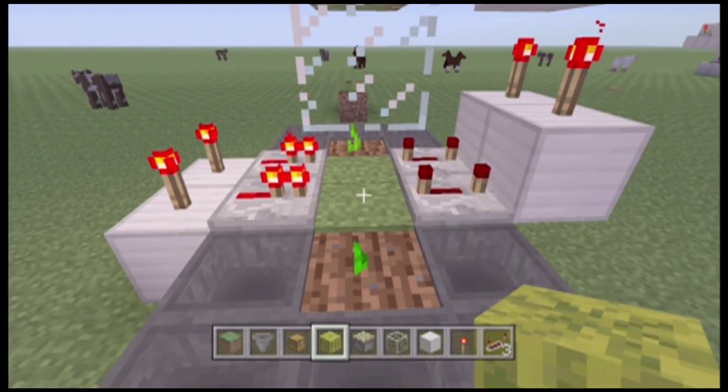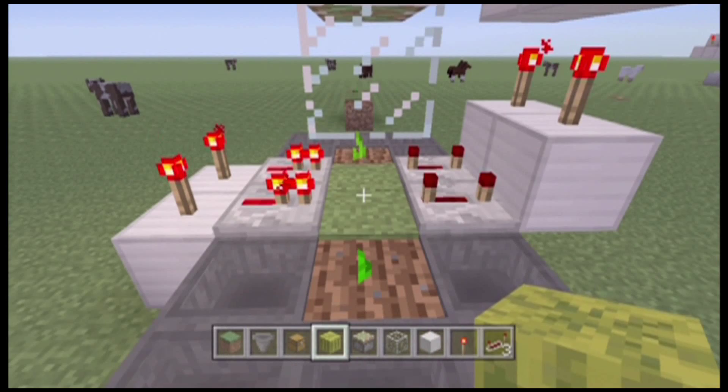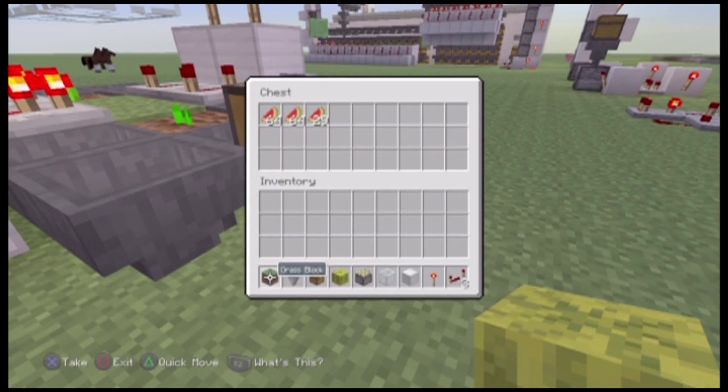...powering this repeater, the redstone goes through up here, turns this torch on, which turns this piston on, which crushes the melon, and then the watermelon goes into the hoppers, which then lead to this chest right here.